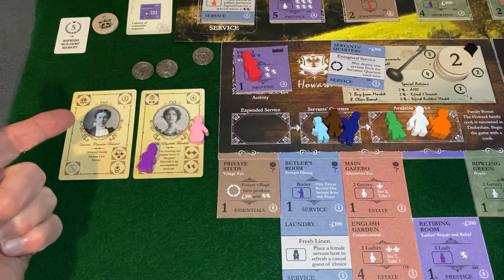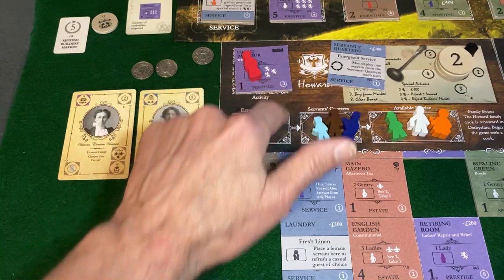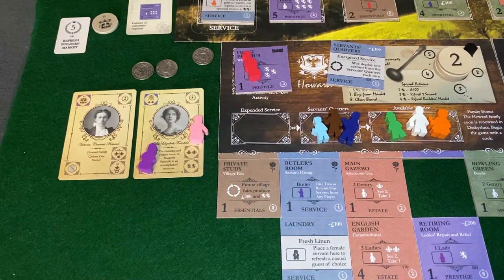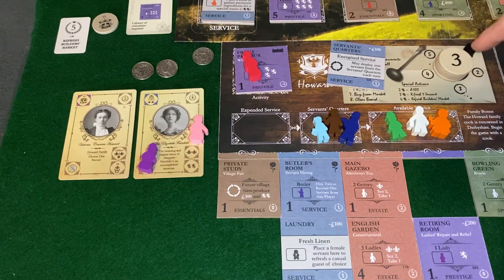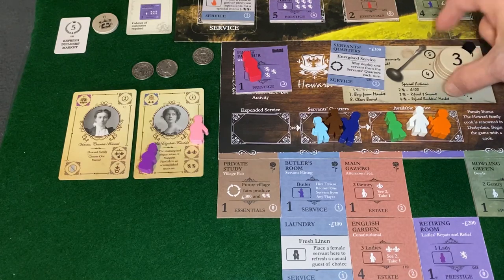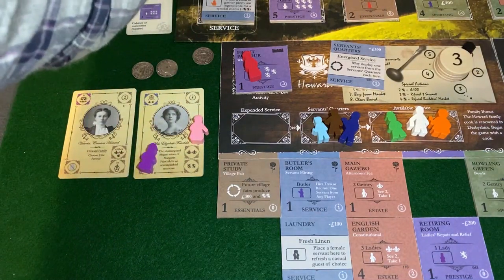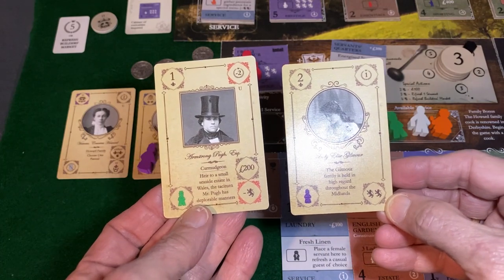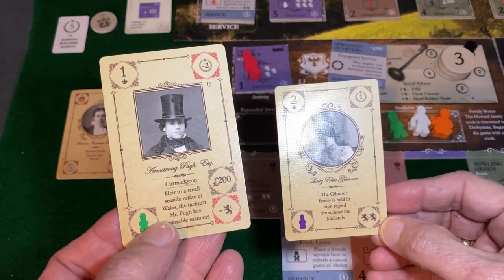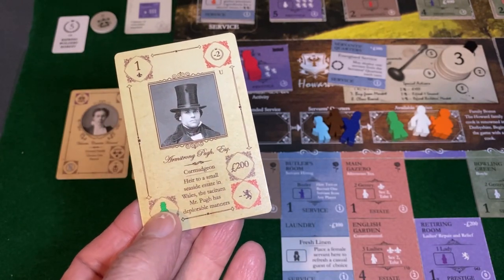Let's start with money — we have none. Go to reputation: we have two reputation here and three there, that's five. We're going to go up to reputation level three. One full revolution of the wheel is five. For invites, we've got two casual guest invites. That's one of my favorite new cards. Let me read that: Armstrong Pugh, Esquire. Heir to a small seaside estate in Wales, the taciturn Mr. Pugh has deplorable manners.